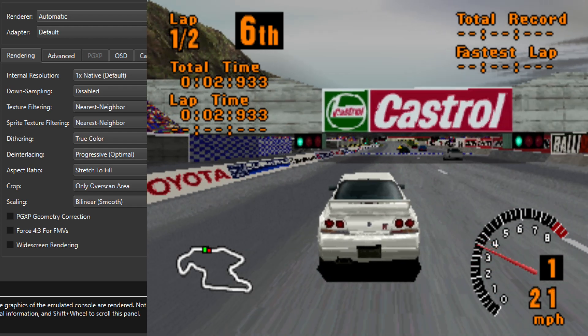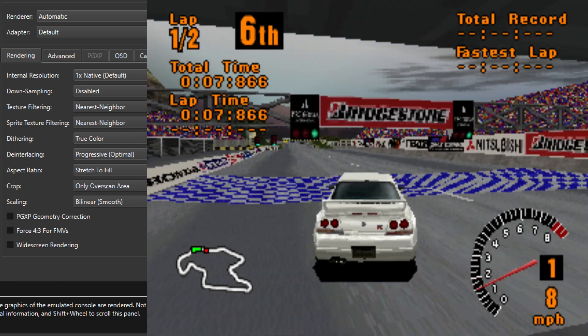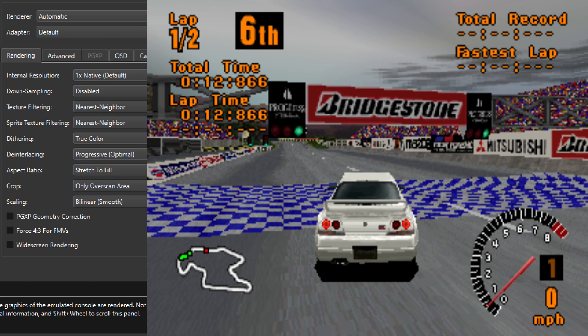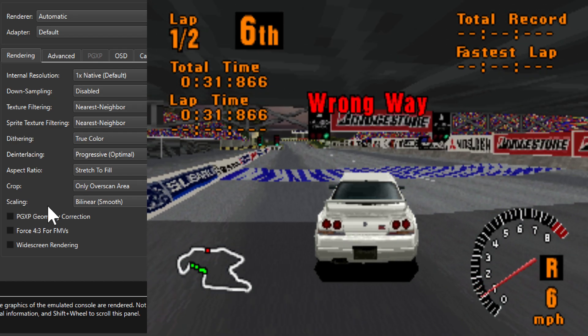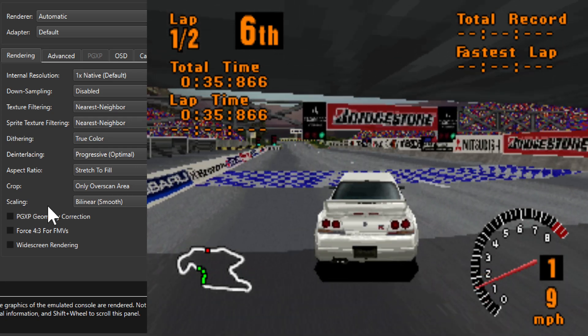Let's start with the default settings here. The default settings use native resolution, so internal resolution is 1x, dithering is turned off or set to true colors, and for scaling it's bilinear smooth. It's somewhat faithful to how it looks on original hardware — it doesn't look amazing but it works.